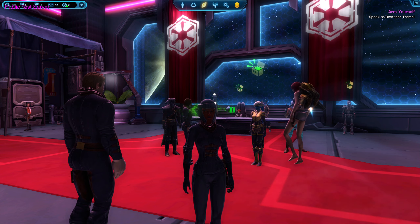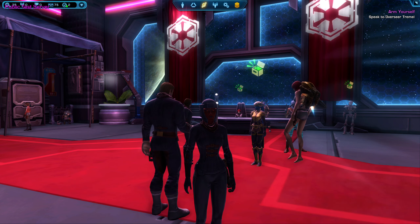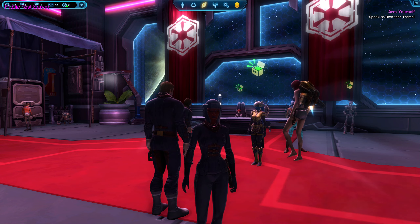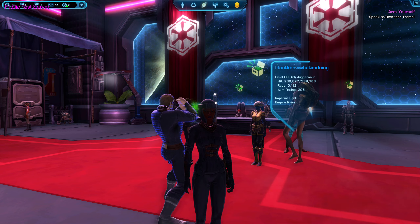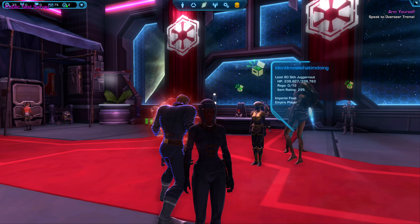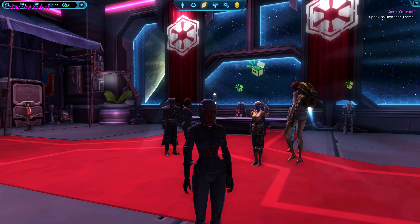One thing I noticed is that in general the enemies on planets seem slightly harder. I mostly did testing on Dromund Kaas and I got my butt whooped when I tried to go into a heroic without a companion, even with my 318 gear — so that's a really good sign. I'm not sure where it will settle after testing, but there's a good chance lower-level enemies may be harder even if you're on a higher-level character compared to the current game. I'd love to see more testing and numbers about that from anyone interested.